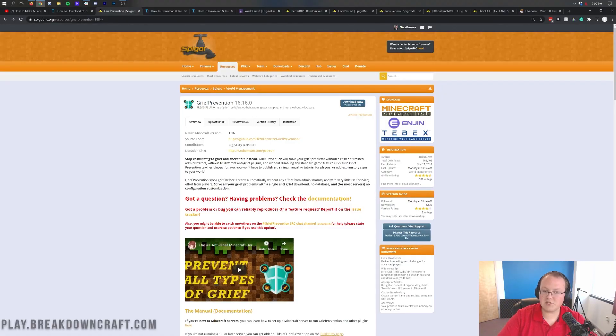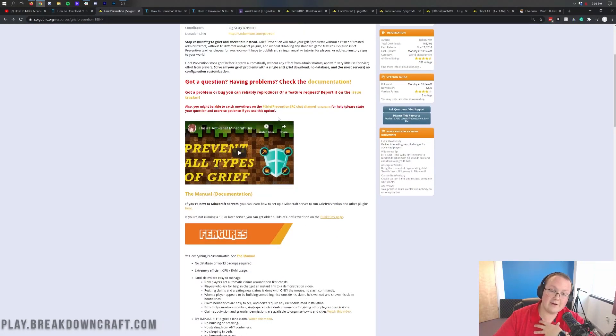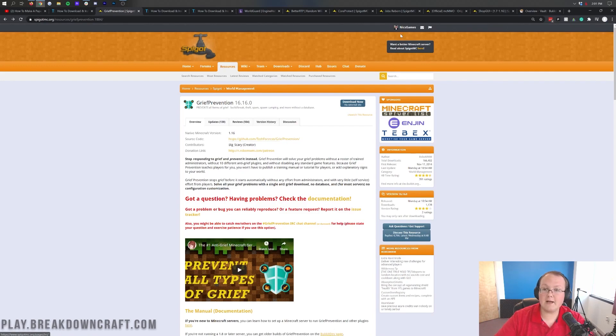Then there's Grief Prevention. Grief Prevention is a very good plugin that prevents grief. Basically when someone wants to set up a claim and protect their land they can do so with Grief Prevention. By default the first chest they place will create a claim, and then after that they can expand or shrink the claim with the golden shovel pretty quickly and easily. It's a very simple, very good plugin. We use it on all of our survival servers and griefing is not really a problem - the only griefing you have is when stuff isn't claimed.